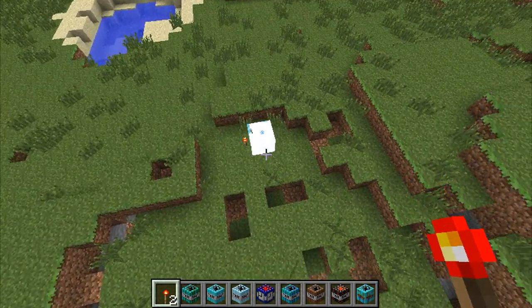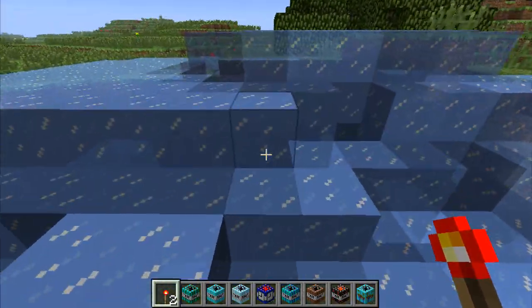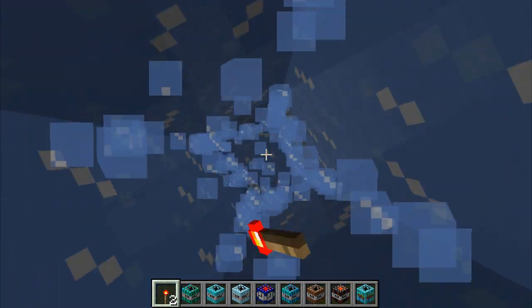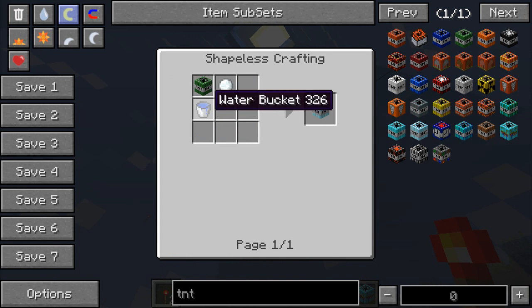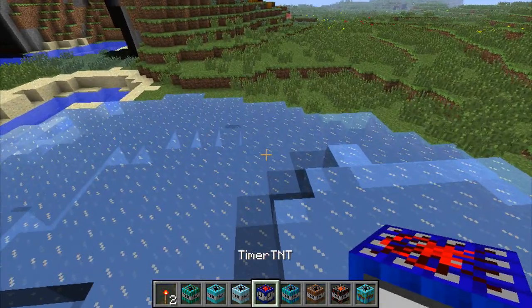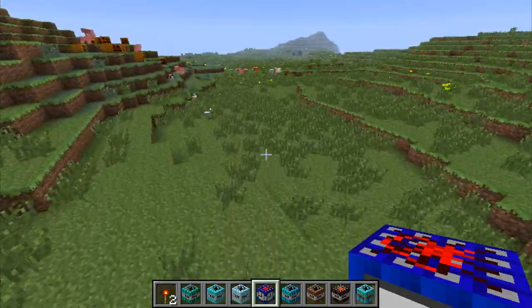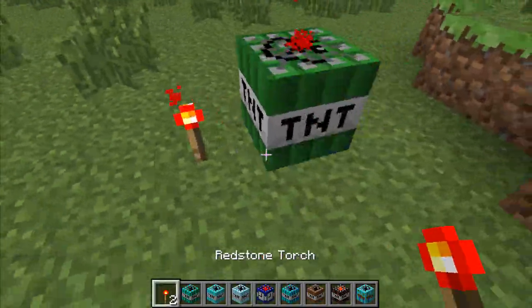Freeze TNT is going to do something similar to the water one — make a nice big frozen lake. It turns all the blocks on the surface and quite a few lower down into ice. That is crafted using a bucket of water, a snowball, and a TNT times 20.